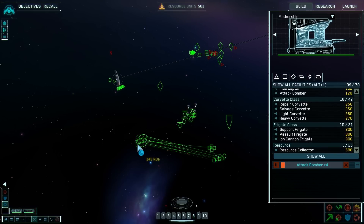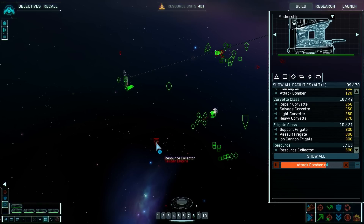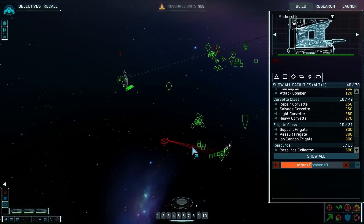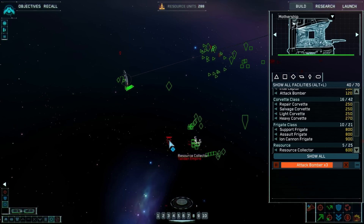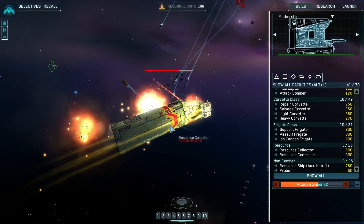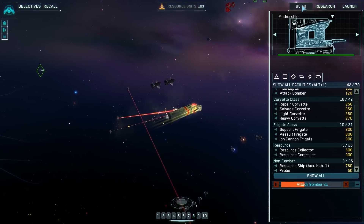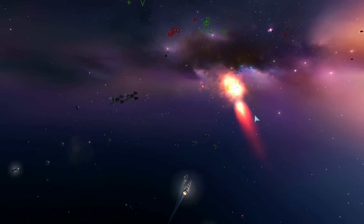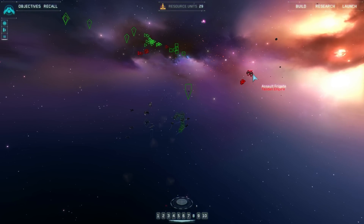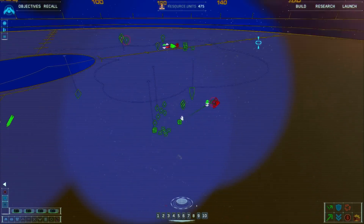Multiple groups reporting enemy contact. The enemy is using a new fighter class ship with strong defensive capabilities and low maneuverability — research division reports it can produce a similar vessel, begin research as soon as possible. Group seven reports victory. Back to focusing on assault threats. Watch your six — no problem, this is a cakewalk. Group four reports enemy contact.